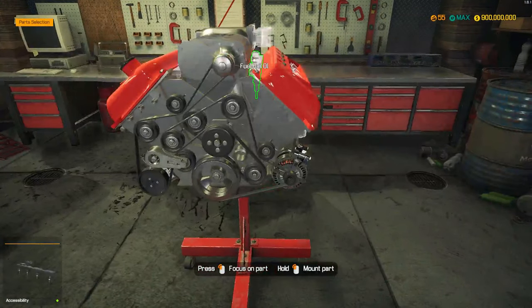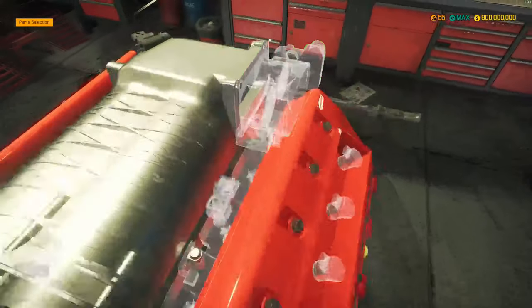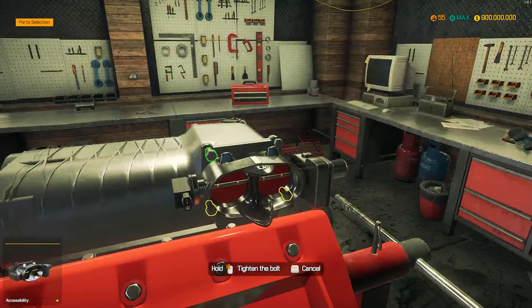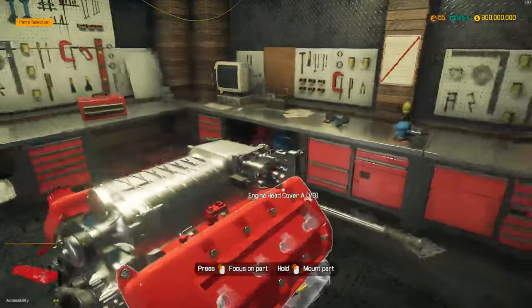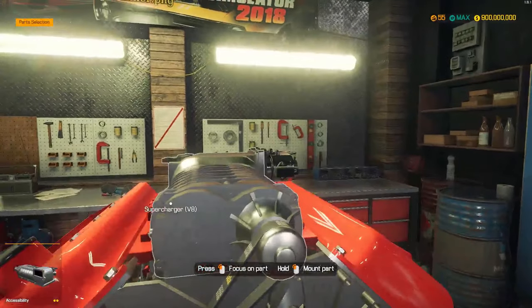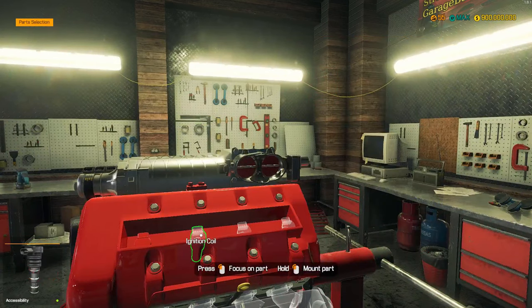Now we just need to get the fuel rail, ignition coils, and a throttle. There's that beautiful new throttle on there. Fuel rails. I love this engine — it looks really good, it's a good looking engine. And I forgot about the covers to these.